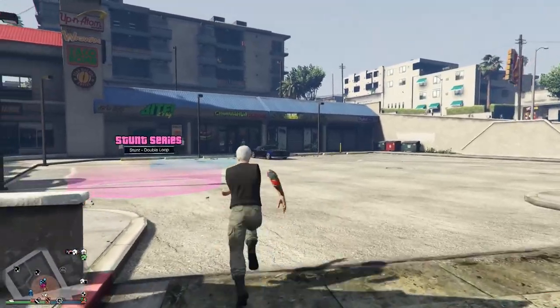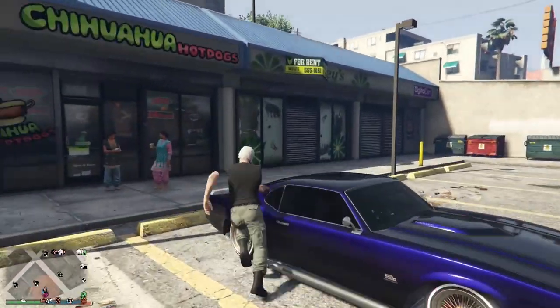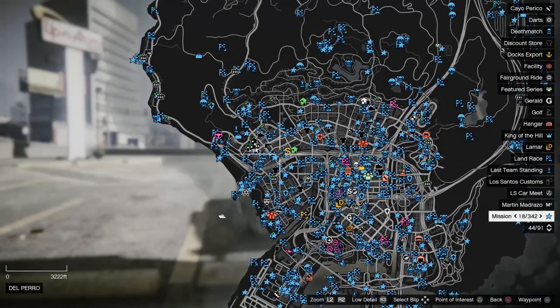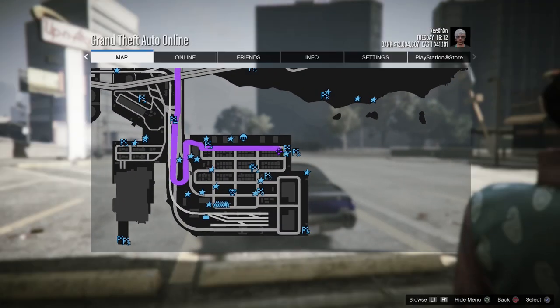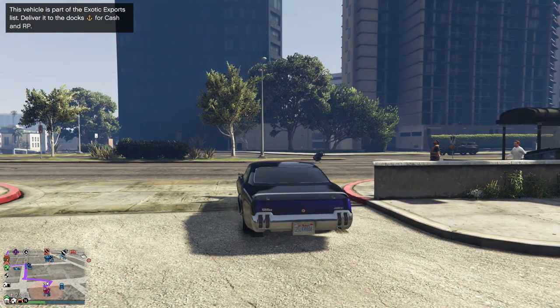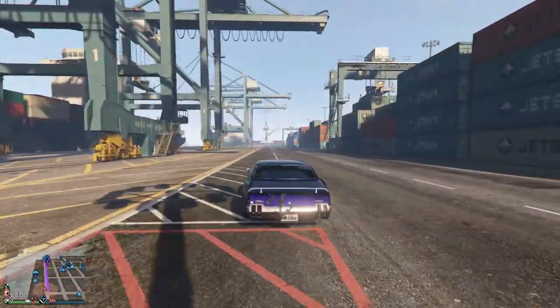The first method is amazing — it gives you about 40,000 in just one minute or even less depending on how fast you do it. When you're roaming around the map, you'll find these exotic cars. You simply deliver the exotic car to the location and you'll get 40,000 for one card.